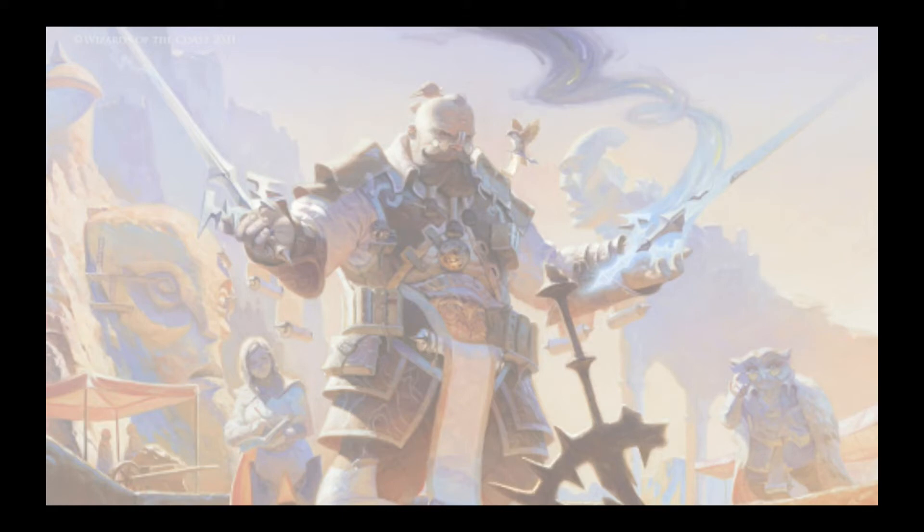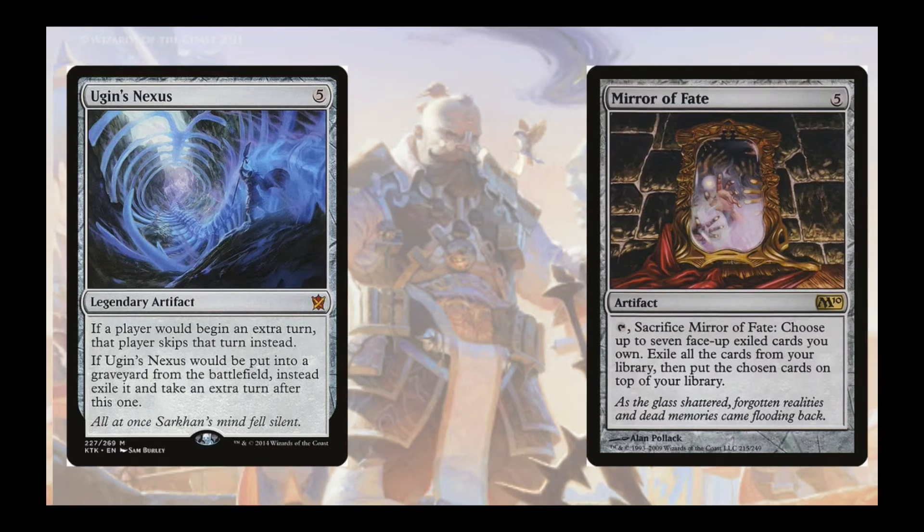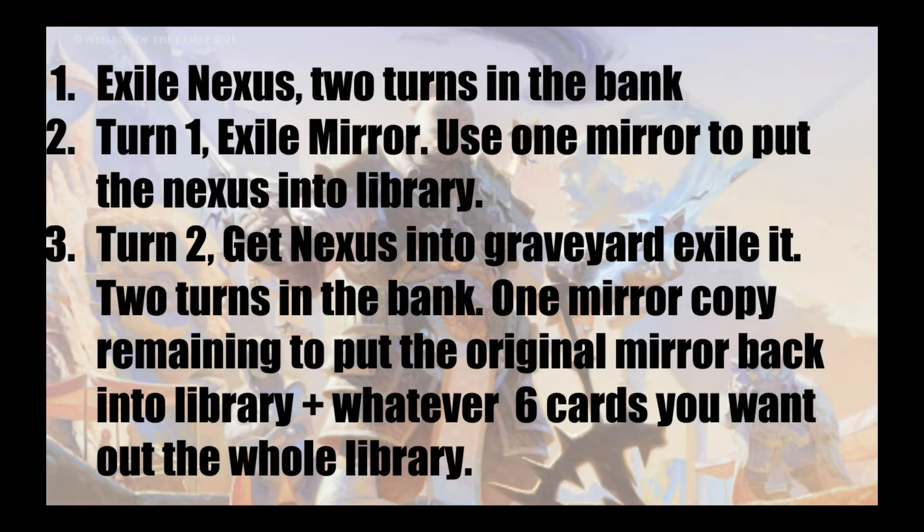The most consistent infinite loop uses Mirror of Fate paired with Ugin's Nexus. You have both in your graveyard. You exile Ugin's Nexus, make two tokens, sacrifice both and take two extra turns. On the first extra turn you make two copies of the Mirror, and use one to put the Nexus from exile on top of your library — your whole library goes into exile. On your last extra turn you draw Ugin's Nexus, pull it back into your graveyard. There are plenty of ways to rummage, discard, or mill, and you're back at the start but with an extra Mirror.